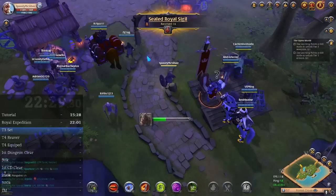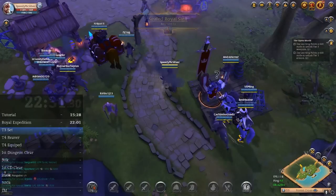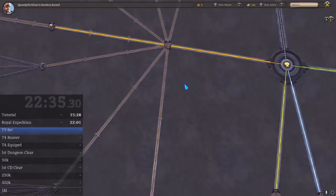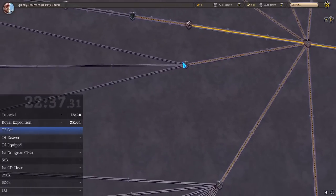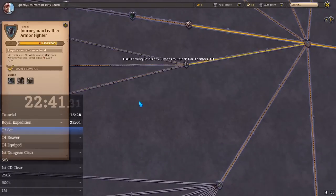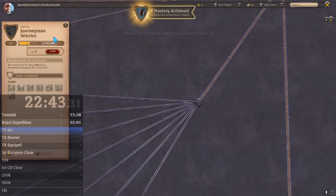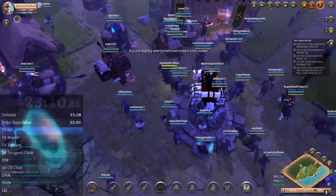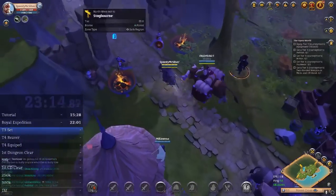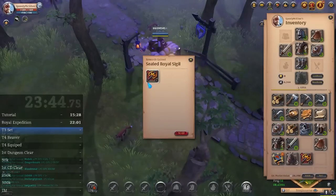Next, use your learning points and level everything you can to Tier 3. These should be Leather Armor Fighter, Warrior, Plate Fighter, and Cloth Armor Fighter. This is the reason we bought one of each armor type during the tutorial. Now go pick up your mules and head to the nearest city. That should be Limhurst if you chose Forest Cross as your starting point. You can now open your sigil bag that you got from the expedition.